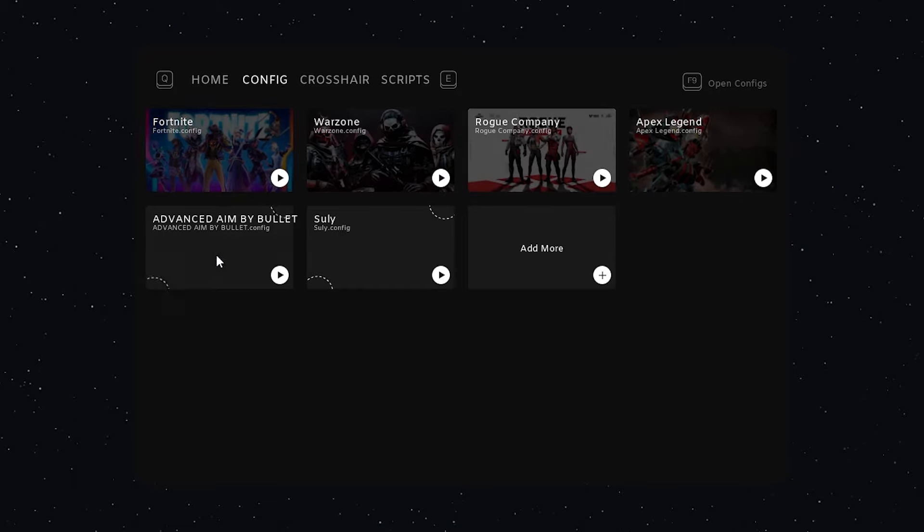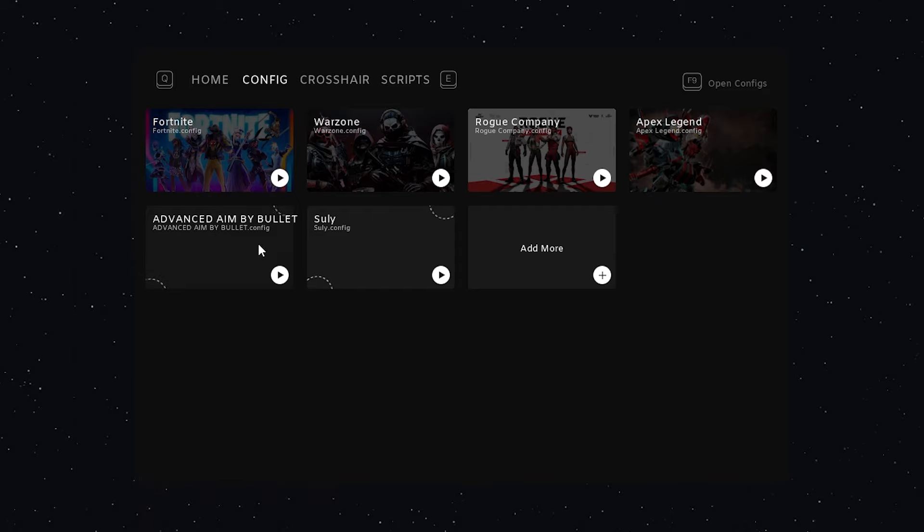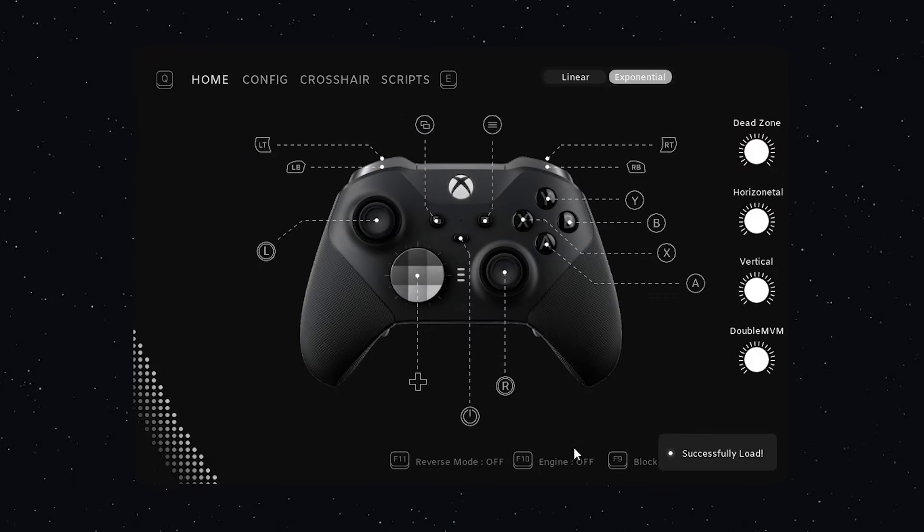As you can see there's default configs. I got my own configs — I downloaded this one from the Discord server, link in bio. I made some adjustments to this config and saved it as my own.